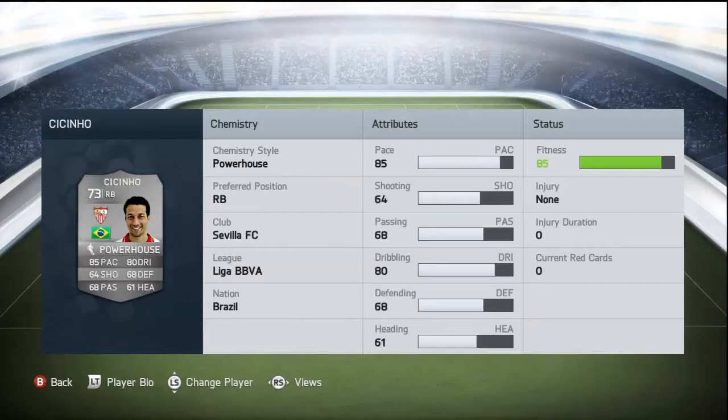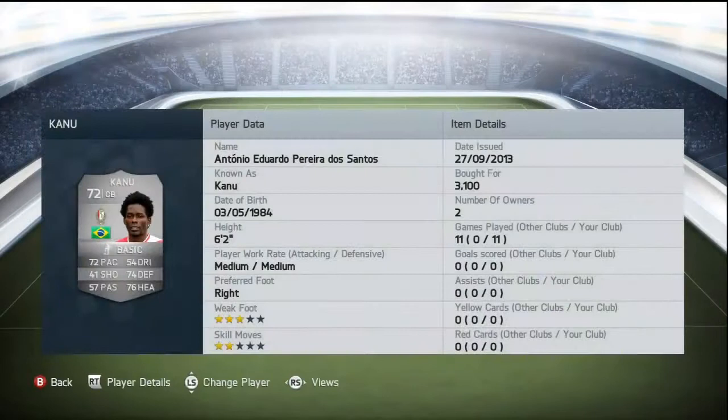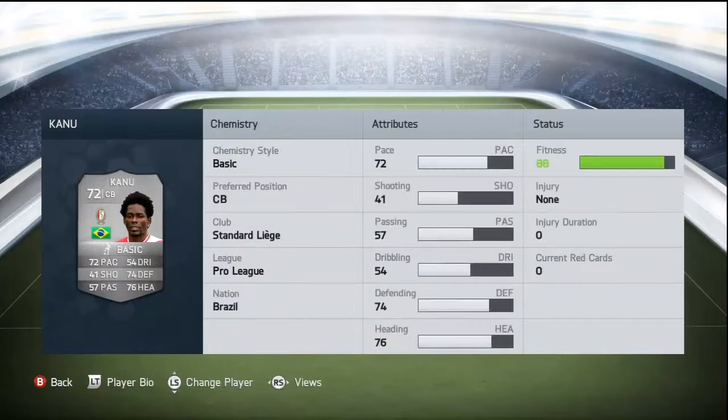Moving on to our next player, the centre back we are going to be using is Kenyu. He's a centre back, 72 rated overall, with 3-star weak foot and 2-star skills, bought for 3,100 coins. He's got 72 pace for a defender — that's actually good pace — 41 shooting, 57 passing, 54 dribbling, 74 defending, and 76 heading.